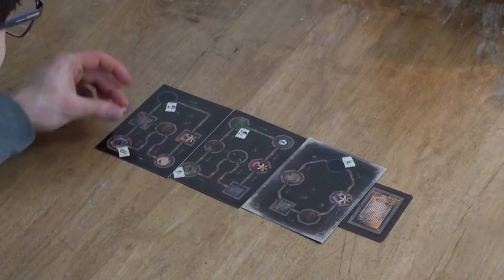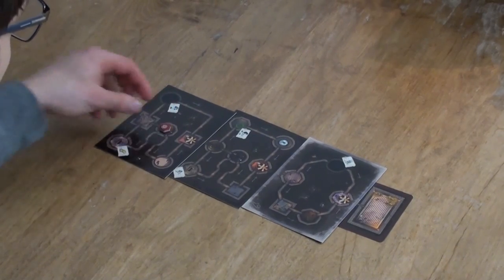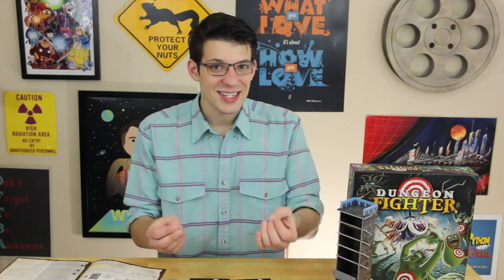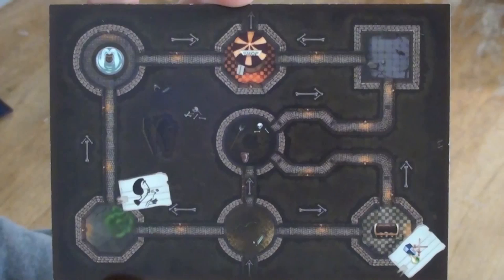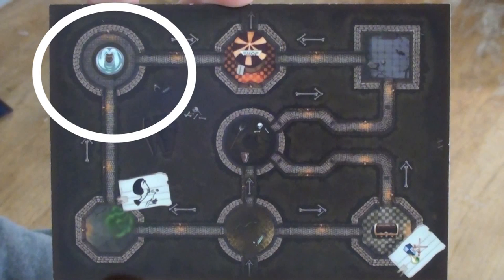Now you're ready to start adventuring. Place your party's marker right outside the entrance to the dungeon and start playing. Each round consists of several phases, the first being movement. You move your party to a new room along the arrows pointing out of your current position. Study the layout carefully — there are special rooms that can make things more difficult, reward bonus treasure, or even heal your party to full.